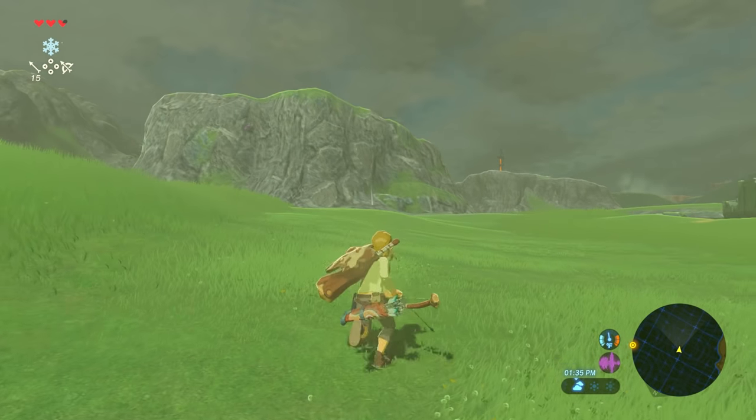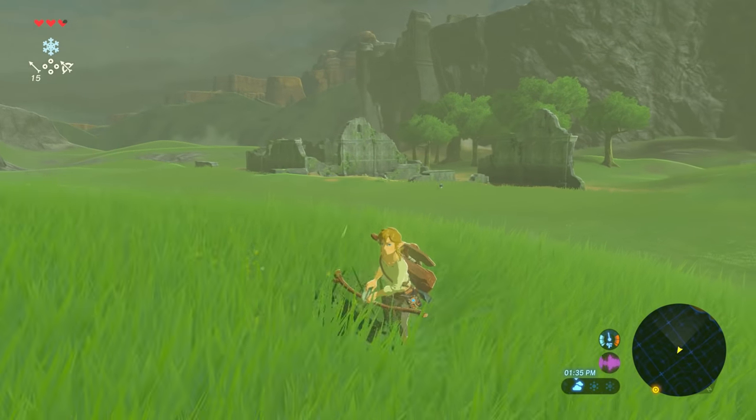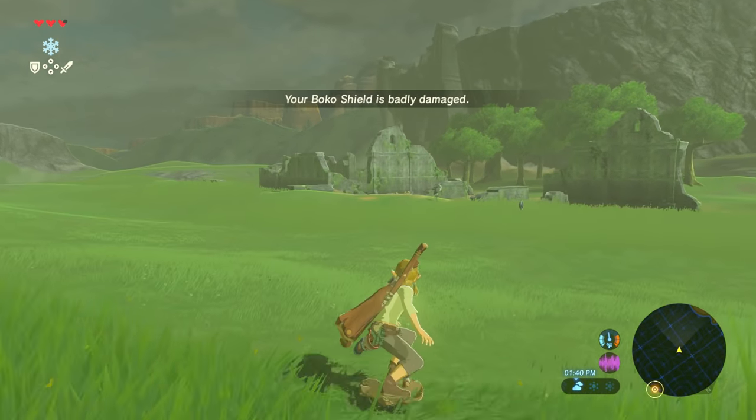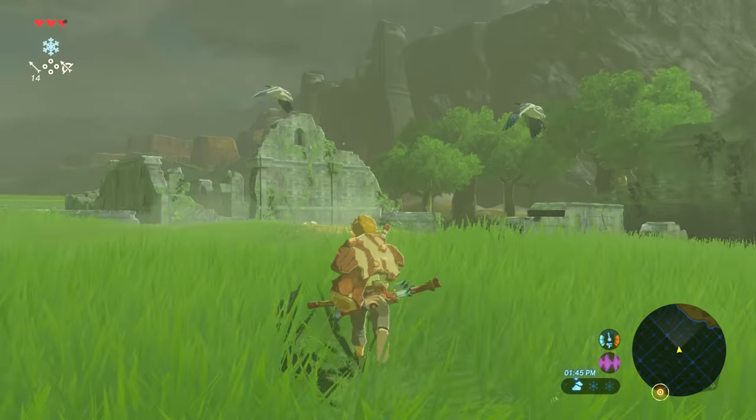Another cool thing you can do while you're shield surfing is pull out your bow and arrow and shoot enemies as you ride by. It's a lot of fun and it's a super cool thing you can do if you just want to get around a little quicker and you've got the shields to spare.